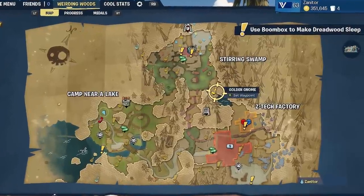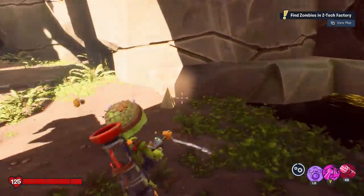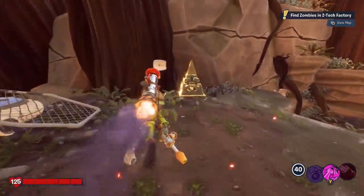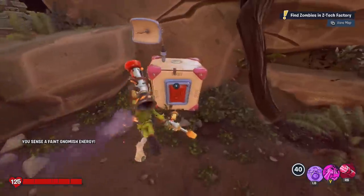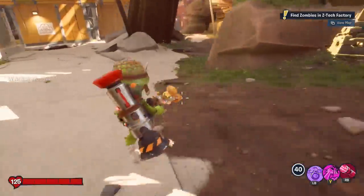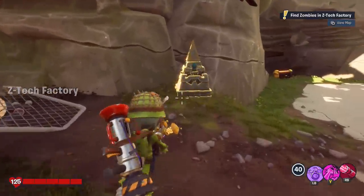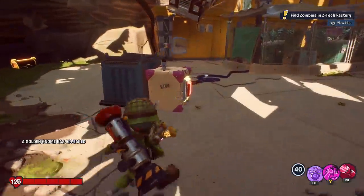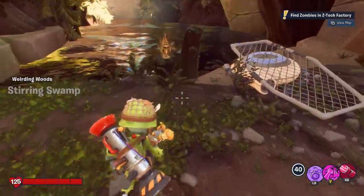There's another Gnomeolith puzzle between Stirring Swamp and Z-Tech Factory. You've got to hit a switch on the wall from afar, and four gnomeoliths appear. You have to deal with them on this side and the other side, rotating them — look at the shapes and see what looks good. Once you get a couple lined up, trigger the switch and jump to the other two on the other side. Once all four are rotated and locked into place, a gnome appears in the middle. Hit the switch again to jump back over and collect it.